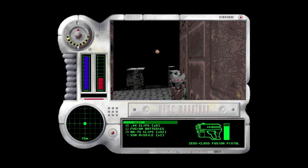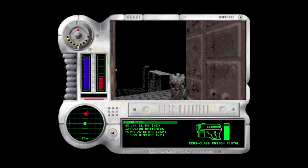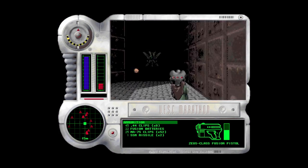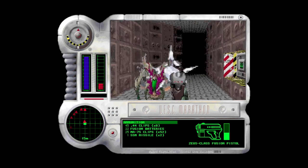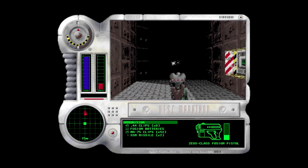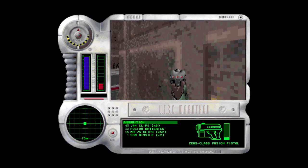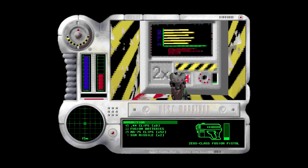Sometimes there are infinite spawners where a certain area will just spawn an infinite amount of enemies — kind of like what you just saw, where those two wasps just came out of nowhere.